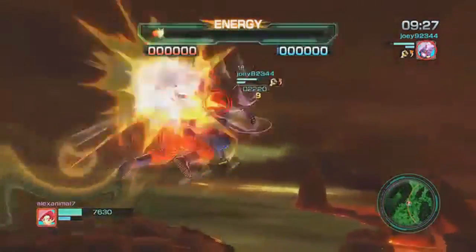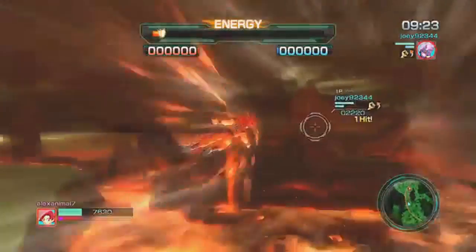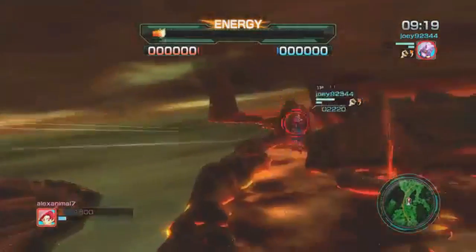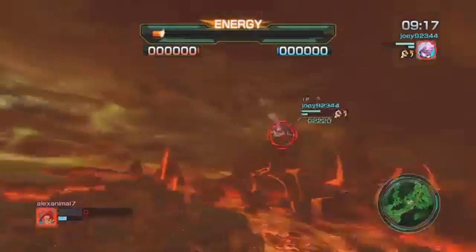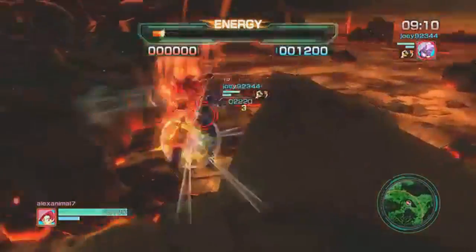Different alternative outfits have been confirmed as well, specifically for Android 18, Android 17, Piccolo, Goku, Vegeta, Trunks, and more. You're actually able to choose different outfits for different characters, along with your own characters such as customizable Namekians, Majins, Saiyans, and Humans.